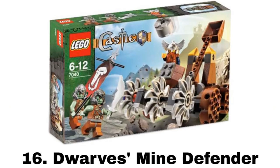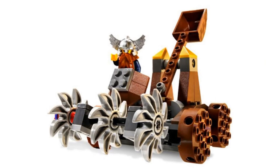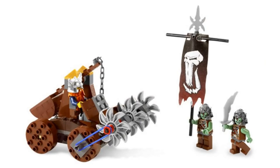Number 16 is Dwarves Mine Defender. It comes with three minifigures — one dwarf with a cool beard and helmet, and two trolls. The mine defender looks like a fun build. I don't love the look of the wheels, but there are some decent features. There is a big catapult in the back that you can launch stuff with by pulling a chain, and the saws in the front can move. Also, the trolls come with a cool banner.